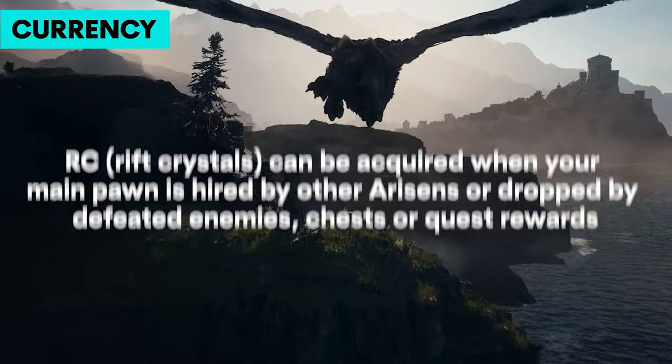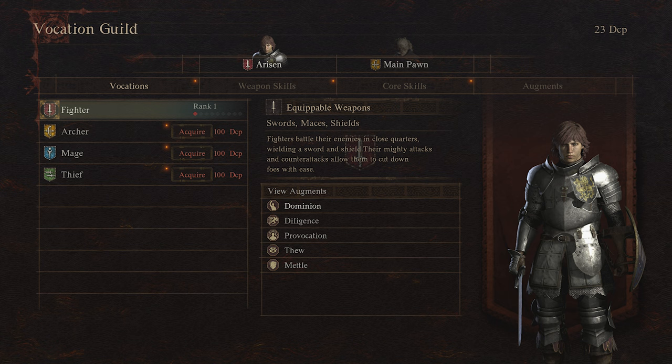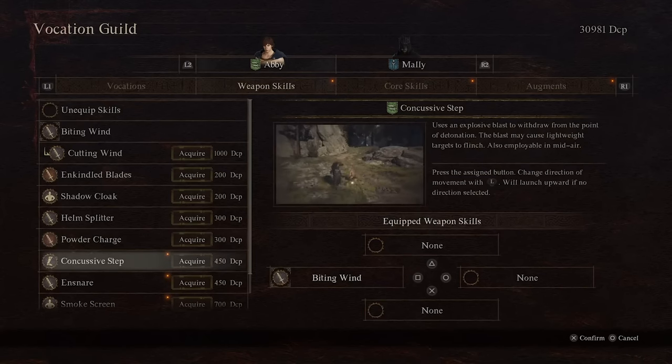As you defeat enemies and loot chests found throughout the game, you'll acquire this game's currency called Discipline. You can use these to unlock new vocations. As you get higher ranks, you unlock new skills and special abilities called augments. In Dragon's Dogma 2, you can have up to six augment slots.